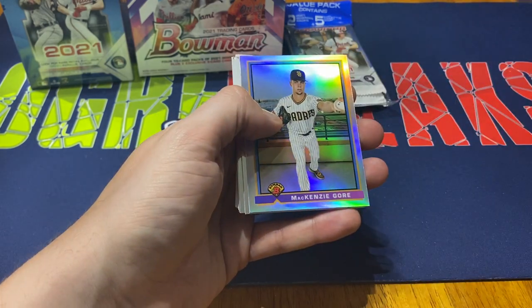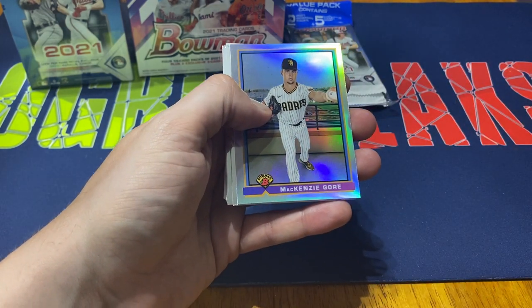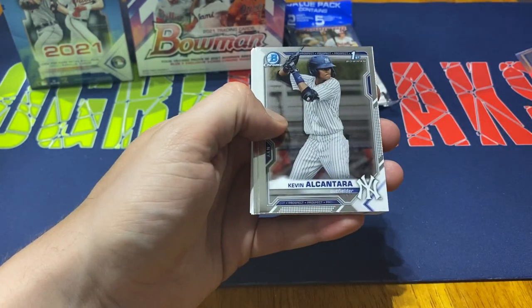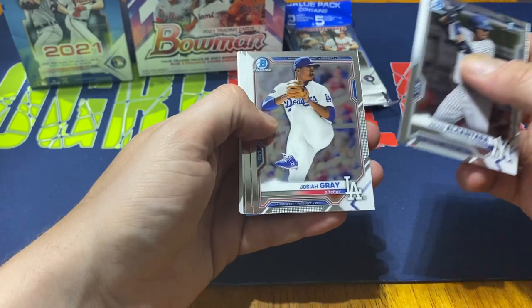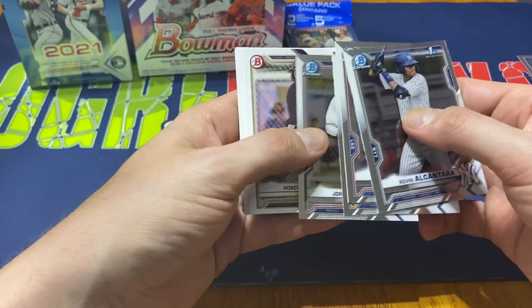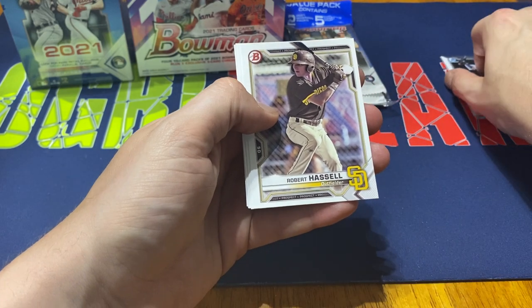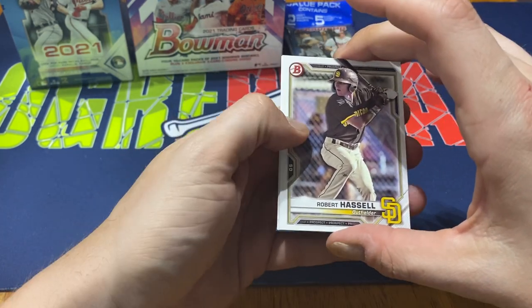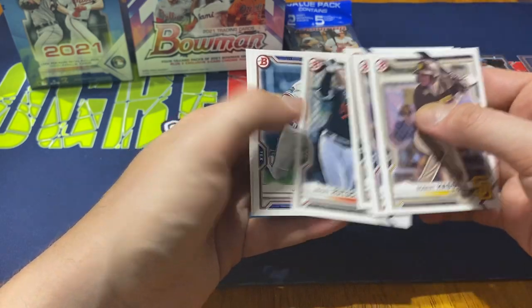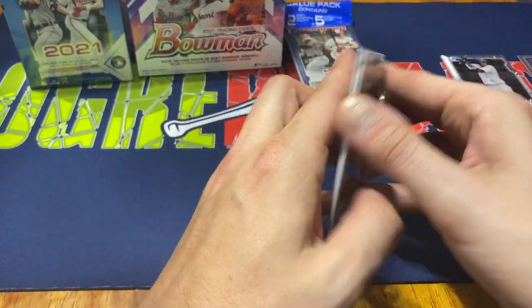Buster Posey. Then we have one of the 1991 Bowman throwbacks — Mackenzie Gore chrome. Then Kevin Alcantara chrome, Josiah Gray chrome, Francisco Alvarez chrome, Jordan Walker chrome. Nice little array of chromes. Then we've got Robert Hassel, Alairo Montero, Hunter Bishop, Adley Rutschman, Justin Foscue, and Jonathan India.